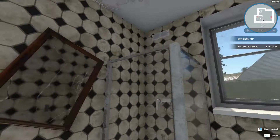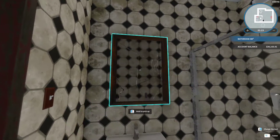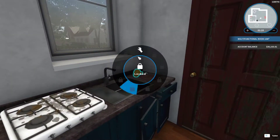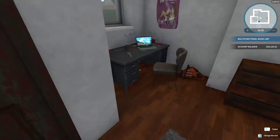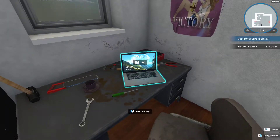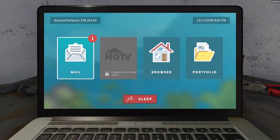Oh, and I have a bathroom too. Lovely. This is horrible. Well, I don't have anything yet — things that I can do. So let's just go onto my laptop and go to mail.